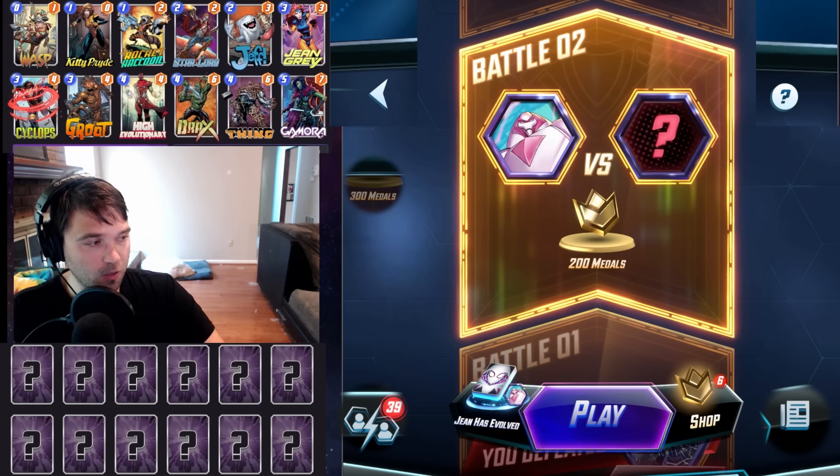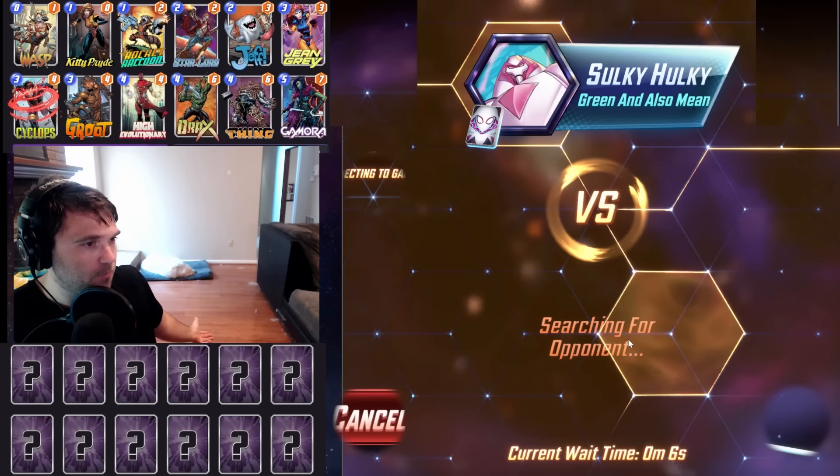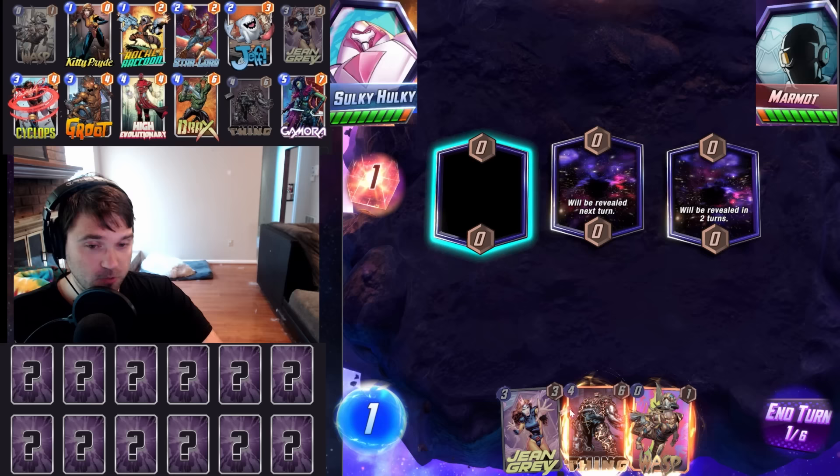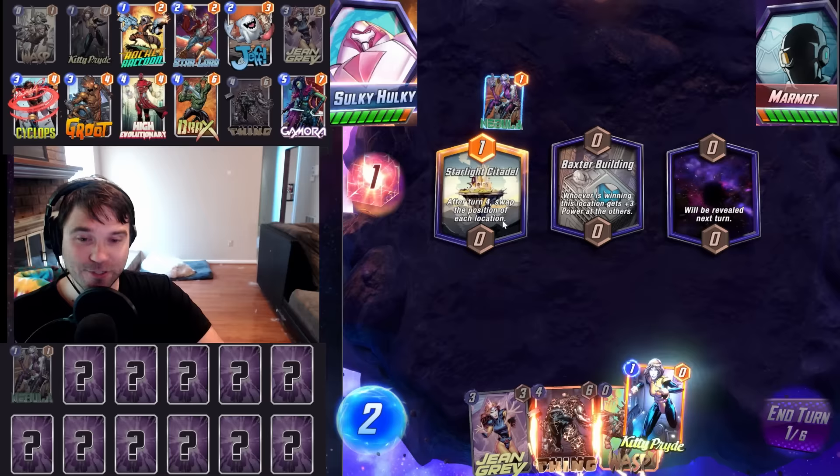Jumping into battle number two. We get our Jean Grey, which is going to be great for targeting our other cards. Let's play our Kitty Pride — we'll play that quite often early and adjust from there. We pretty hard counter their Nebula with Kitty Pride, as long as we continue to play it there every single turn. That may end up being our Jean Grey lane.